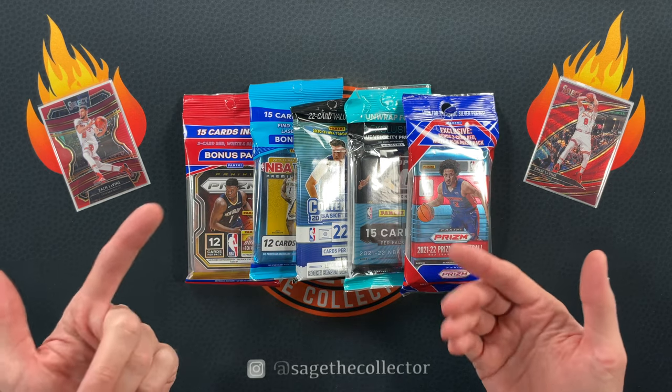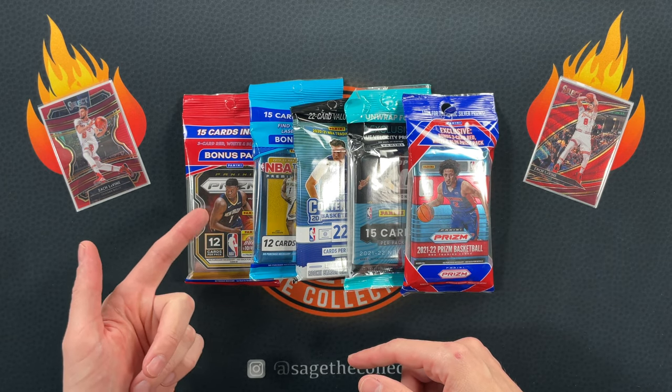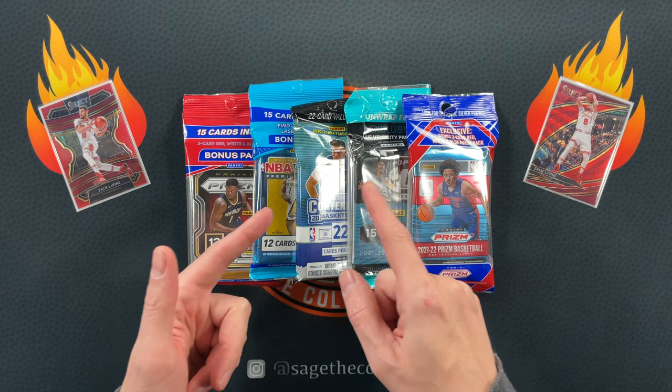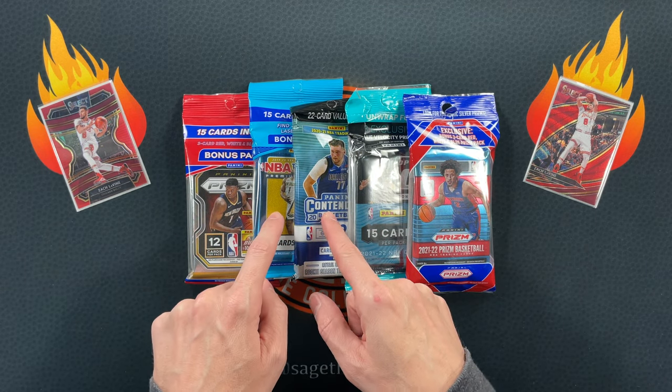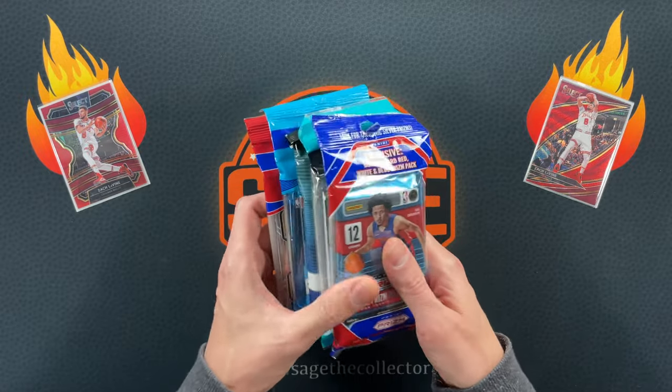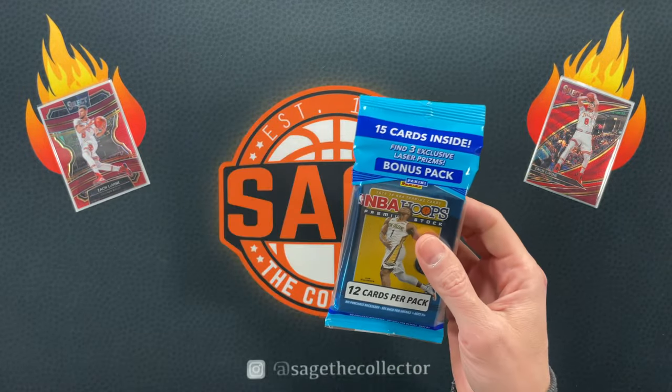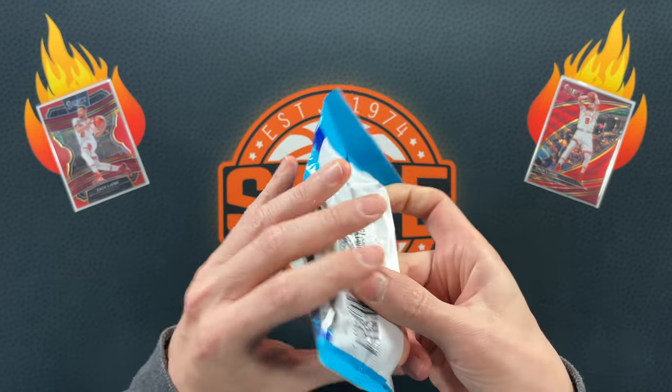But here we are — five cellos. We've got 2020 Prism, 2021 Prism, 2021 Optic, 2020 Contenders, and 2019 Hoops Premium. So let's start off with some Hoops Premium — you know I love me some Hoops Premium. With the Hoops Premium cellos you are looking for those lasers.